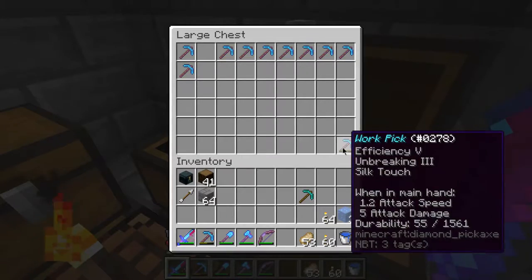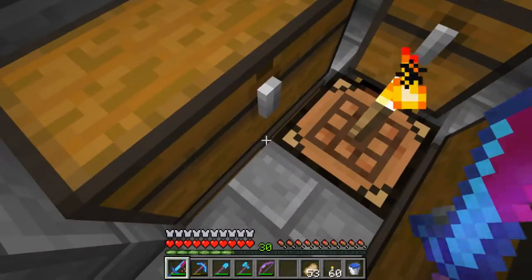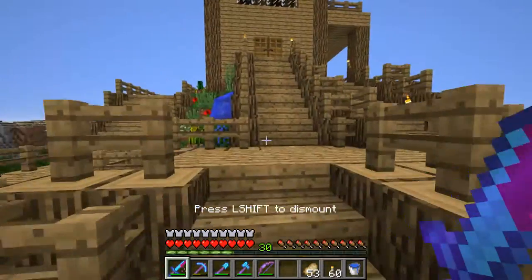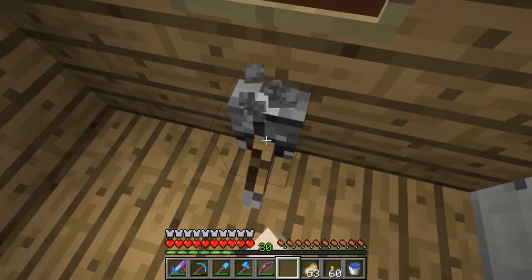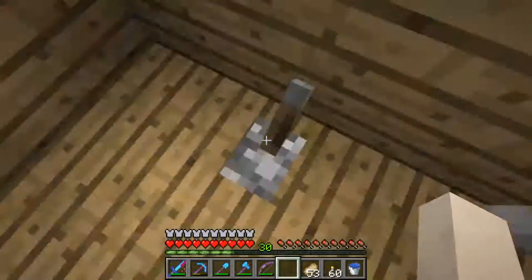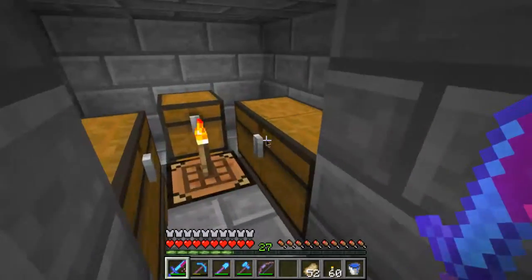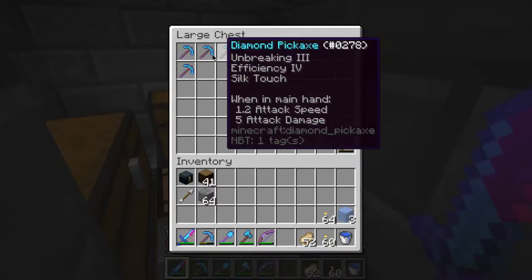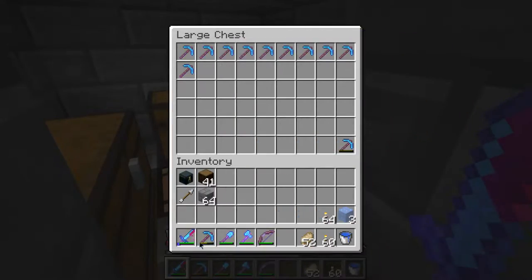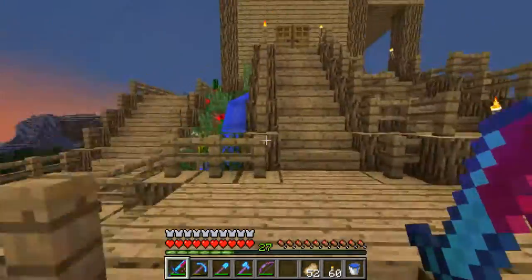Let's enchant a pick, I guess. Oh yeah, I know what we should do — we should make a graveyard for the tools. But first we'll enchant this pick because why not. I need Silk Touch definitely, but I'm using this pick for right now. Tool graveyard.